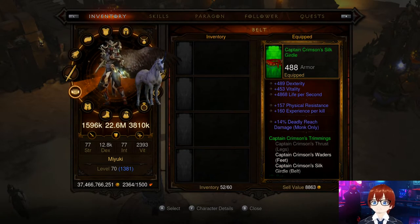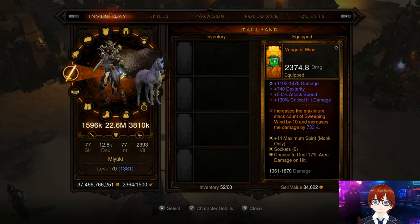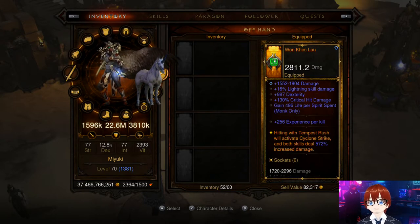For weapons: Vengeful Wind increases the maximum stacks of Sweeping Wind by 10. You also want the Wankum Lao weapon — hitting with Tempest Rush and activating Cyclone Strike both deal 572% increased damage.